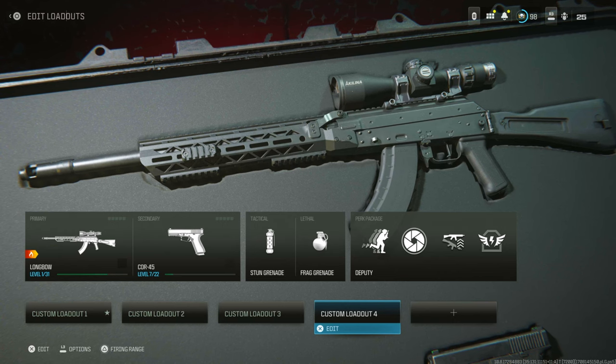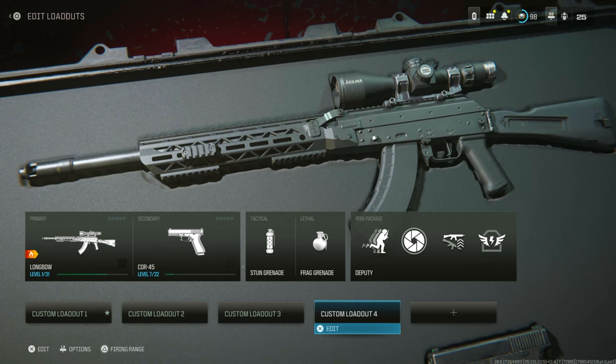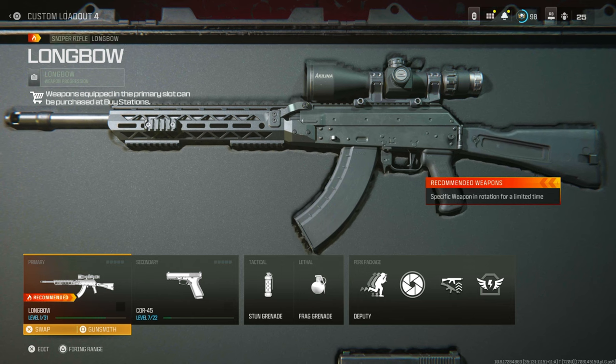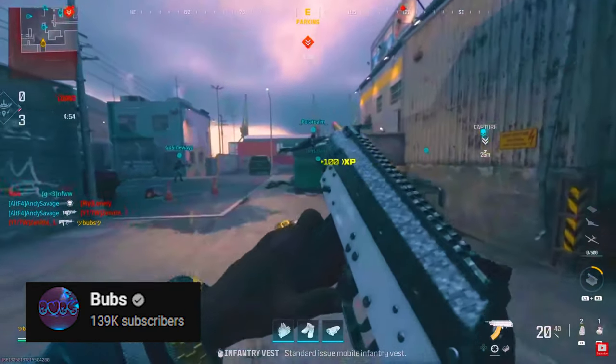I'm also going to show you one more thing that's pretty cool. You can make a custom blueprint for the Longbow Sniper Rifle. All you have to do is go ahead and equip the Longbow Sniper Rifle, go to the Gunsmith, and do the exact same thing — go to the Conversion Kit and equip it. Then come to the magazine and put on the 10-round magazine. Unfortunately I can't show you, but those are the only two steps you need to do, and your glitch gun is going to look exactly like this when you play multiplayer.